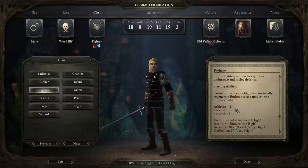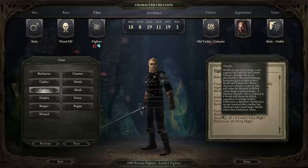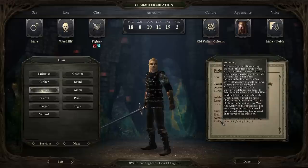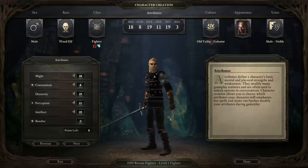Their starting ability is Constant Recovery — fighters continually regenerate endurance at a modest rate during combat. They have 3 skills: 1 point in Athletics, Lore, and Survival. And they have some of the best starting stats of any class in the game. Their endurance and health is high, and they have the highest accuracy and highest deflection amount.